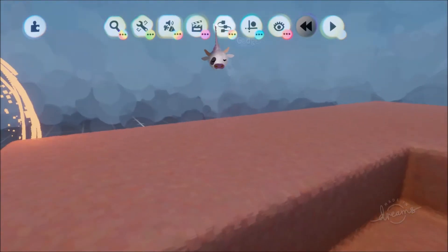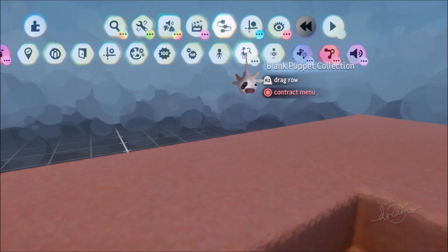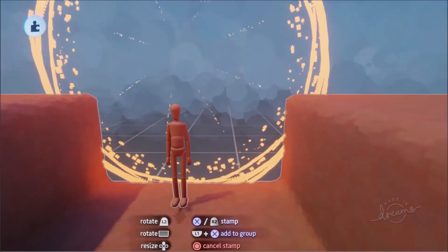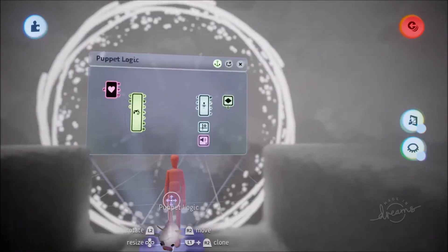So first we're going to get ourselves an enemy. We'll go to Gadgets, Gameplay Gear, and we'll just get a super basic blank puppet collection and get a basic puppet — they're not going to be anything fancy at all. So let's scope into our dude and go to their puppet logic.